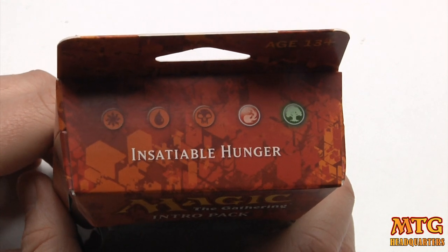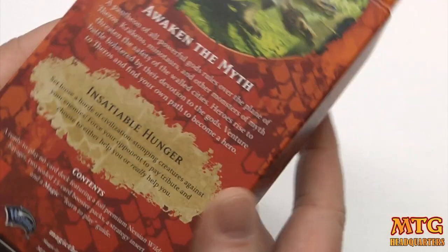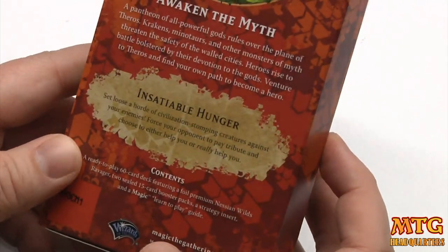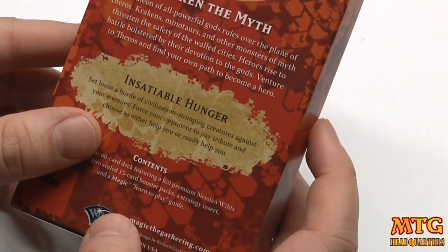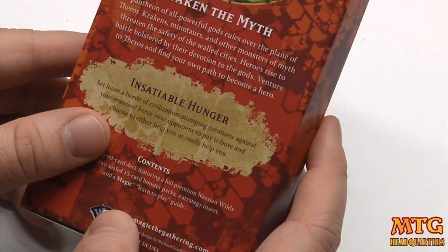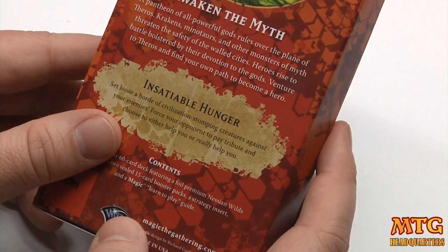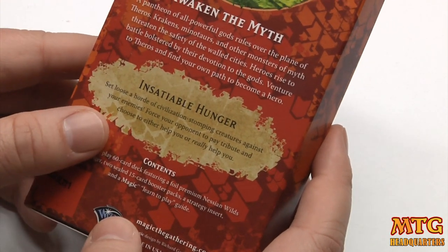Do you have the munchies? Because Insatiable Hunger is a good fit for you. Red-green, probably a beastly deck — set loose a horde of civilization-stomping creatures against your enemies. Force your opponents to pay tribute and choose either to help you or really help you.